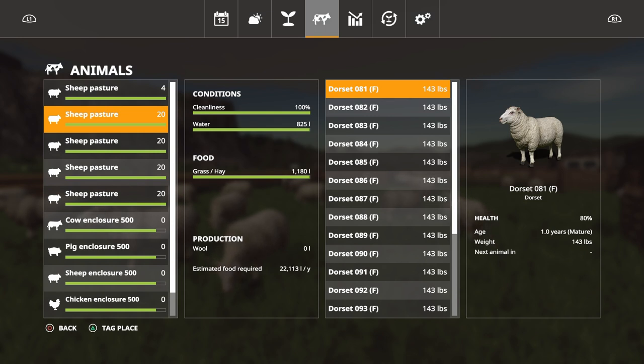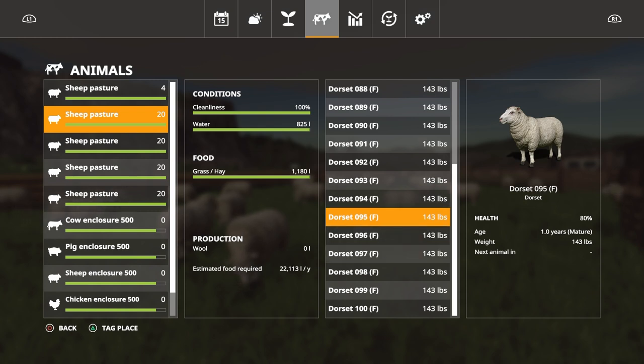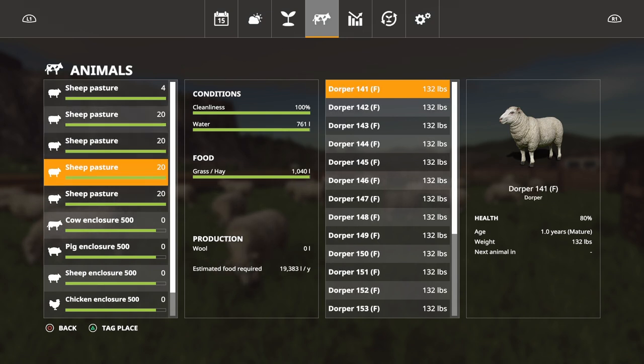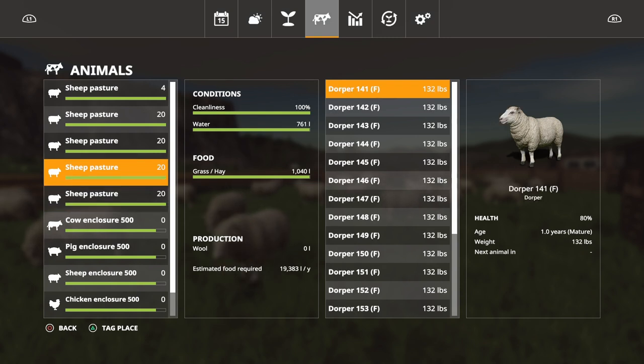Now everything is in the green - everything is ready to go. On this menu you can scroll down because each sheep has its own specifics, so it's not per group, it's per sheep. You can see they're starting off at 143 pounds, then 110, 132, and the Suffolk at 154. I wrote this down and we'll fast forward time - I'll try one day first, and maybe two or three days, as I don't want the food to go out of the green.